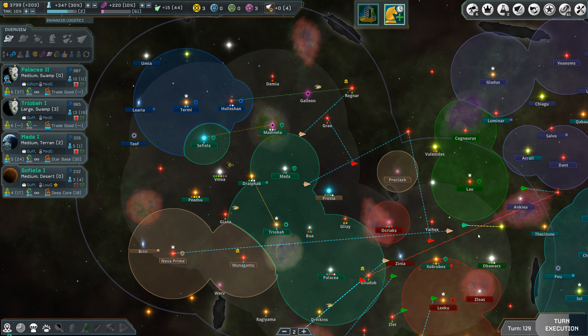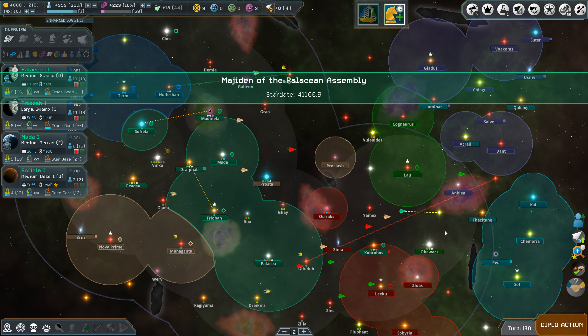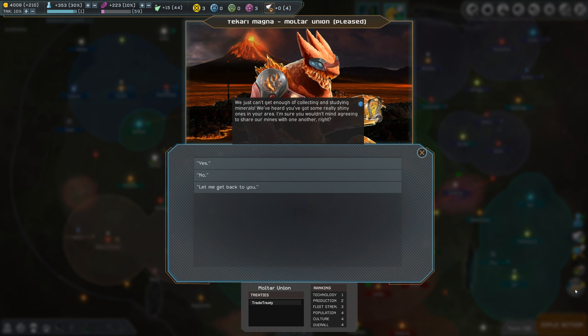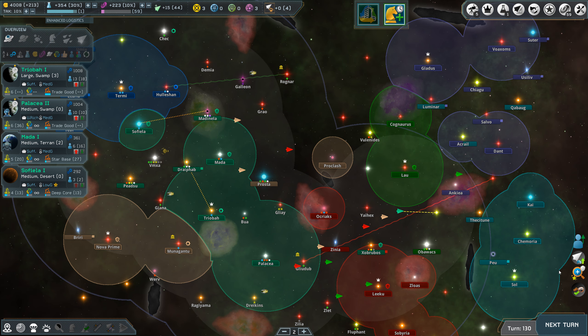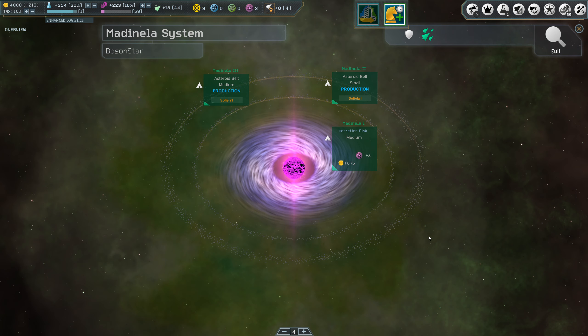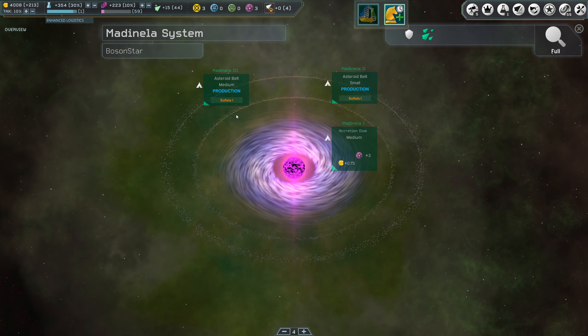We'll keep going. We can add fusion drive speed here, but that's taking away some space. What we can do is take away a laser — nope, that's not going to be enough. So let's do even more lasers. We've increased our maneuverability so that we can actually move a little bit faster while we're in combat. After the starbase, we'll start building some of my Orca battleships.